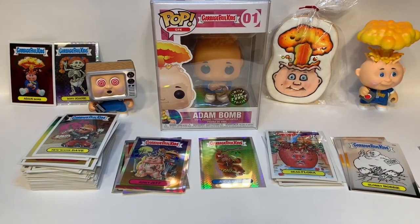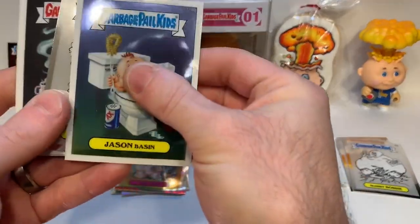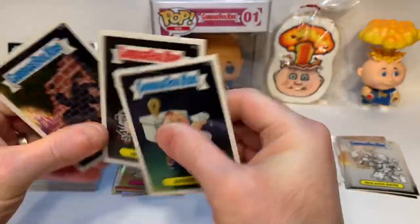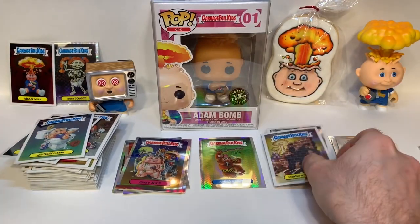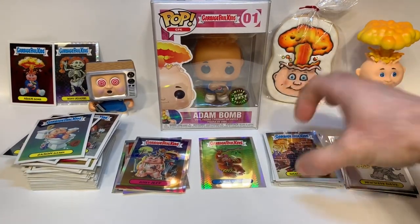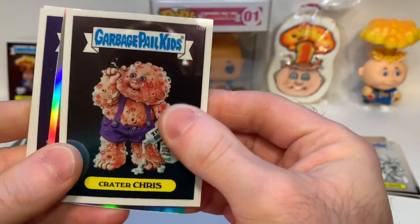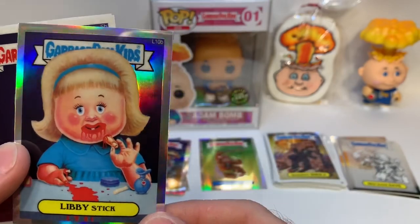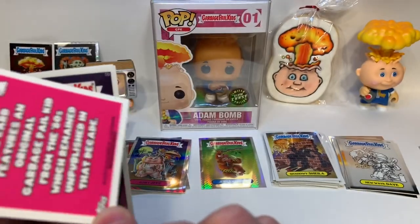That's my other Funko Pop mini vinyl figure — I'll hand these over. Let's keep going: pencil art, two bases, and a lost. Lost cards, I believe, are cards that were never printed in the original run but they printed them for this Chrome series. There's a Libby Stick refractor — lost refractor.